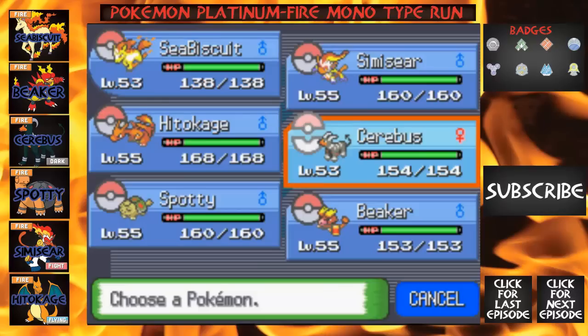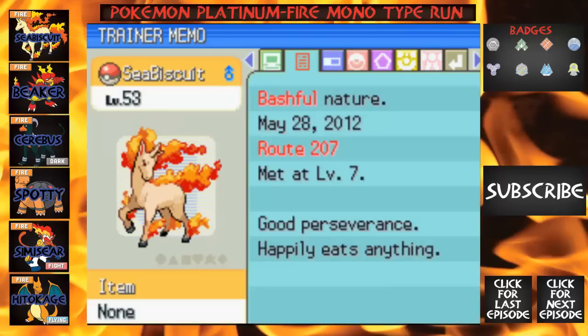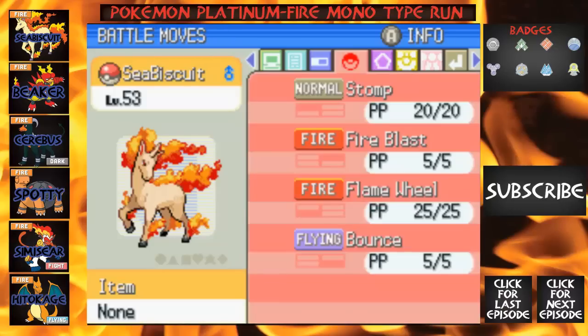Seabiscate and Cerebus are two levels lower because it was taking way too long to train them, so I just gave up. I'm going to show you guys their stats and movesets. Seabiscate has high attack, high special attack, and very high speed — 140 speed, 108 special attack, and 130 attack. Its moves are Stomp, Fire Blast, Flame Wheel, and Bounce.